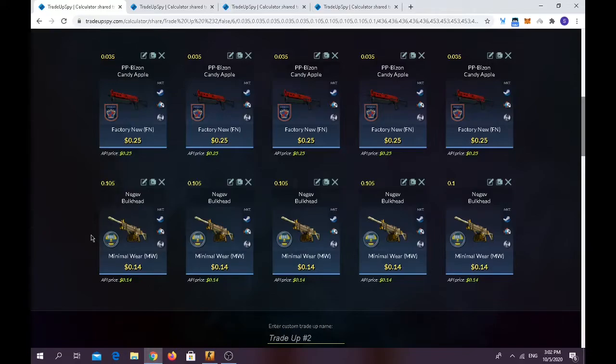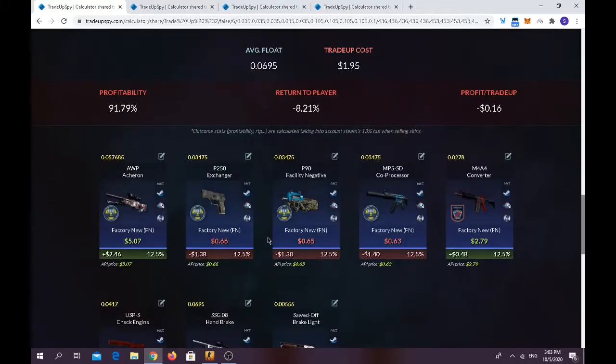In this video we're going to be doing around four trade-ups — I'll show you four trade-ups and then I'm going to do around 13 trade-ups total. Let's begin with the first trade-up, where you have to use around five Factory New skins with a float of 0.035 or less from the 2018 Inferno Collection. I chose the PP-Bizon Candy Apple because it was easy to find. You also have to use five Minimal Wear 2018 Nuke skins — I chose the AUG Bulkhead because it was also pretty easy to find, with a float of 0.035 or less.